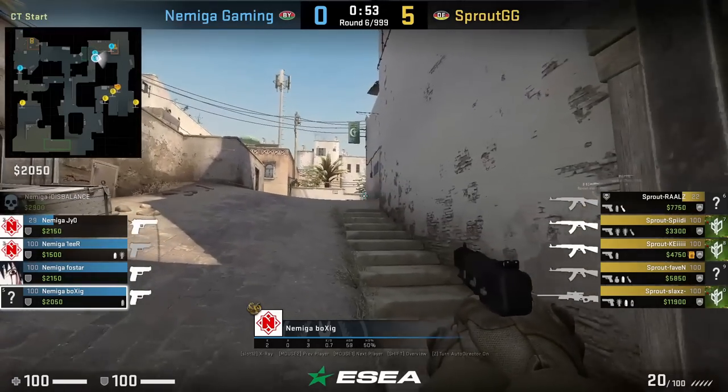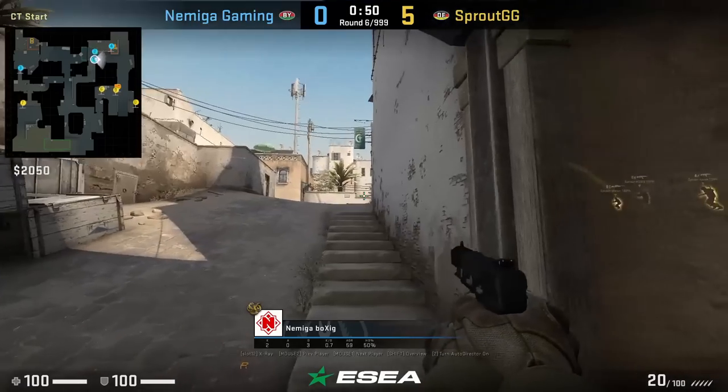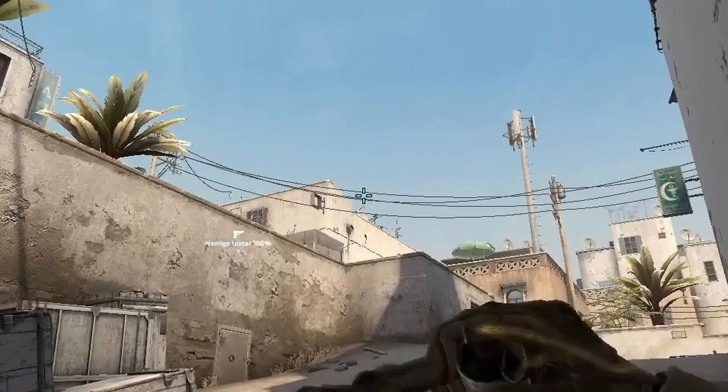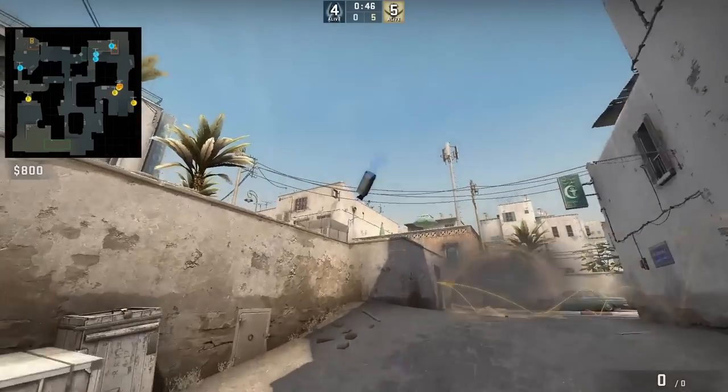Sprout with long A control and Amiga has a player inside site. Boxing throws a sight smoke from CT to give that player cover and space to work with: he aims between these wires above the antenna then left click throw.